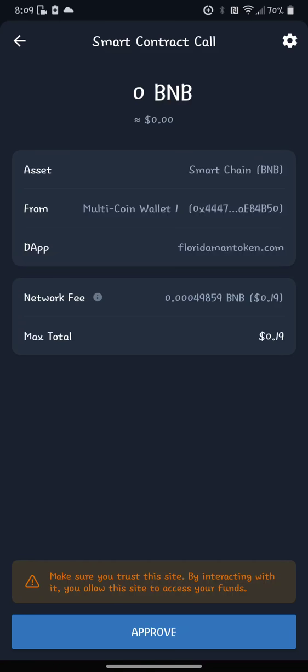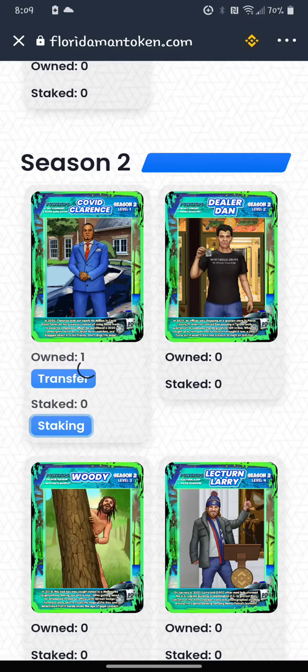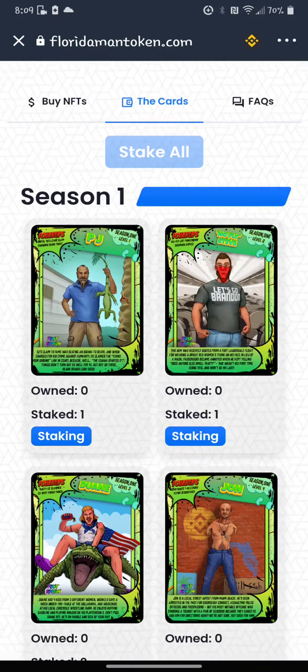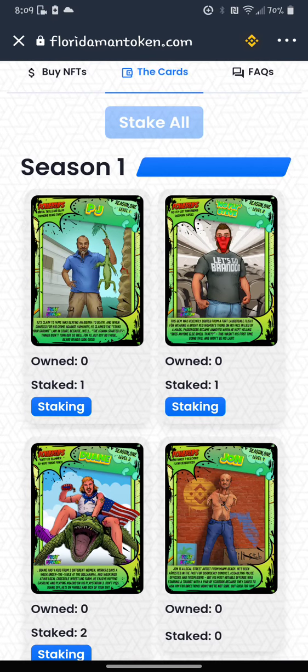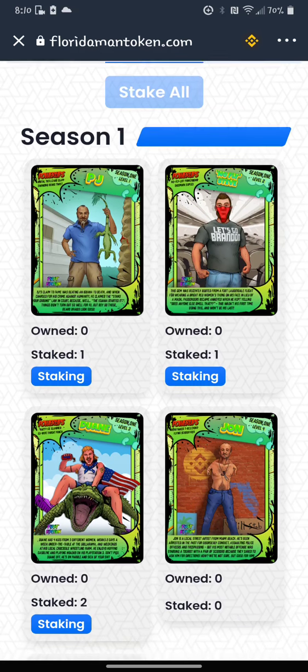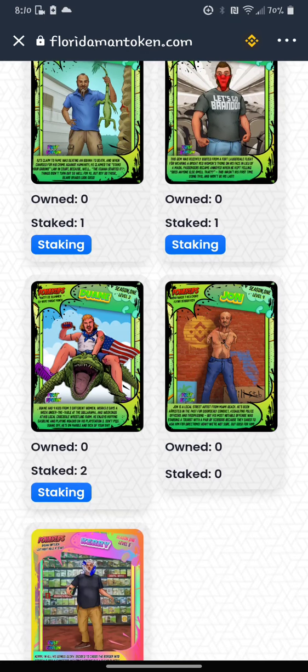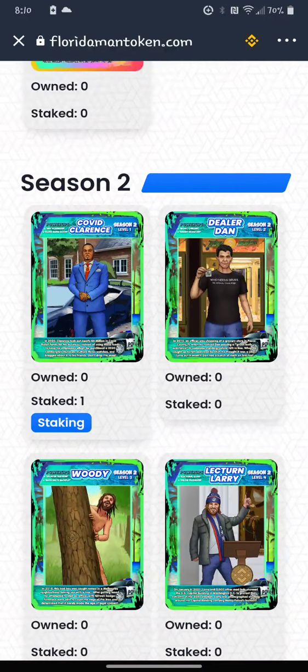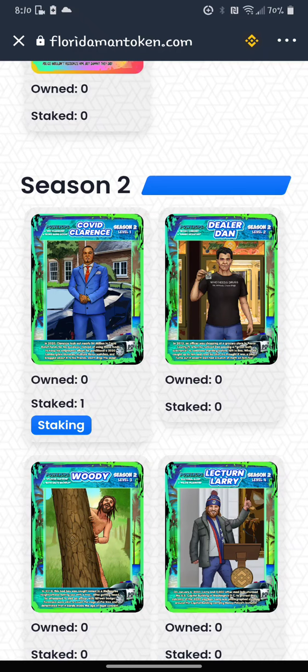So I might have to do it through the staking tab. Let's just go to 1 — it's 19 cents. Let's see if this goes into the staking category. I did Season 1 altogether in one click. Congratulations, Dirtbag — your stake was successful. I'm on the cards section, so you'll see that I have PJ staked, the Let's Go Brandon t-shirt guy, and two Dwaynes. They're all staked. So if you do it right, it's not that much.